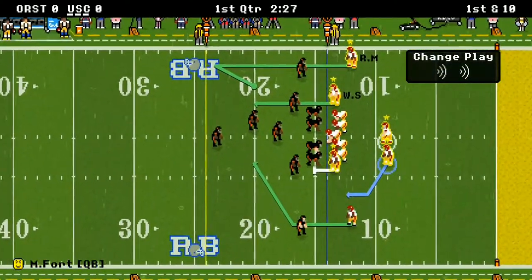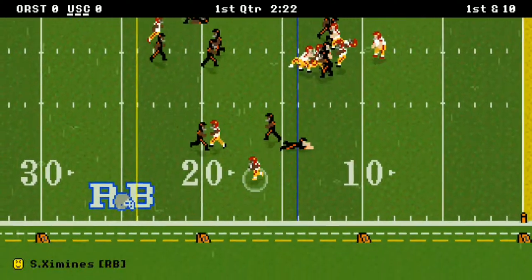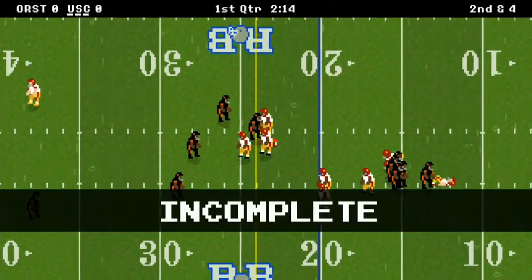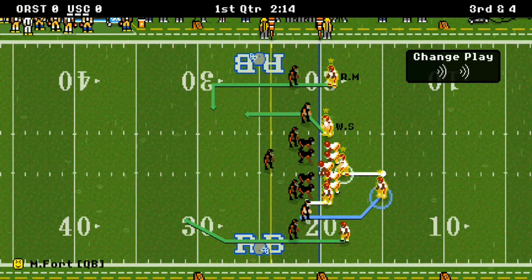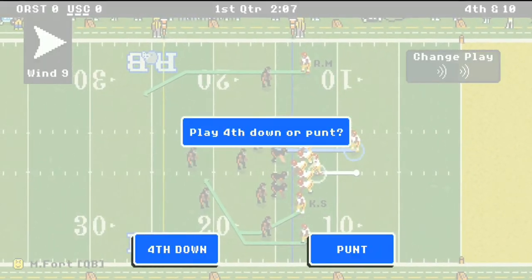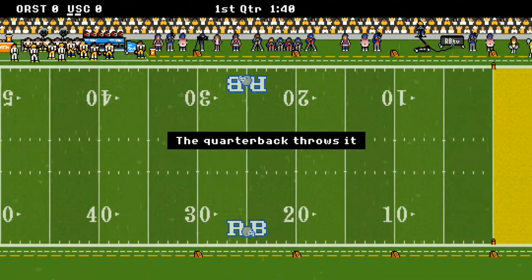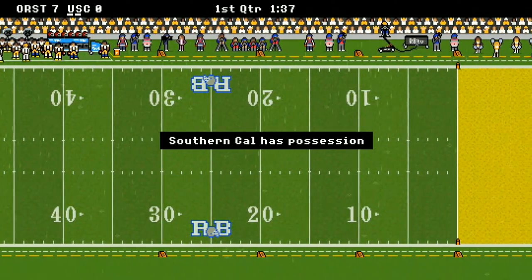Oregon State turned it over at the 14-yard line. Wow — your USC Trojans' defense comes up big early in the game, one of the first times this has happened. MJ Fort takes over the helm. There's a pass to Jimenez out of the backfield — and he drops it. 3rd and 4, then a sack makes it 4th and 10. They're going to punt — good call, because that would have been a grave mistake not to. Oregon State gets it back and scores a touchdown. The defense couldn't stop them this time, and Oregon State goes up 7-0.